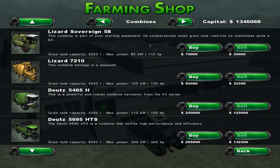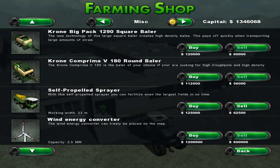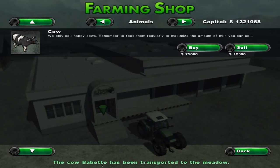There are a couple of things I haven't shown you yet, and there's been a lot of comments about cows and how that works. So let's buy a cow. There we are, and our cow Babbit has been transported to the meadow, which I'll show you in just a minute.